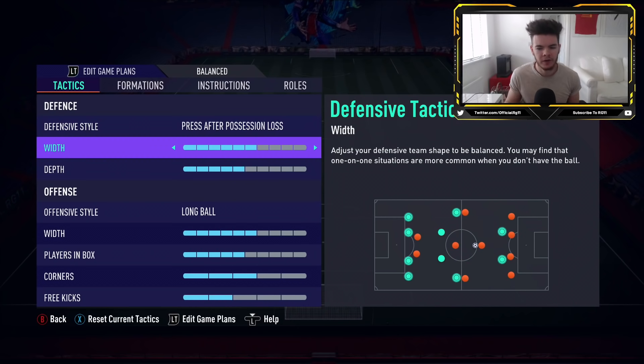Width and depth - I don't think this is too important this year. I've played around with it on the beta and so far I don't think you should vary too far from the default. I haven't seen any real benefit to going super high or super low on width, depth, or players in the box. I typically keep it around 5-6, never really lower than 4 or higher than 6, and that seems to work especially well for this formation - it has a really good balance.